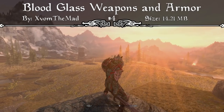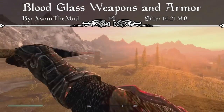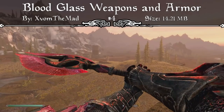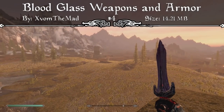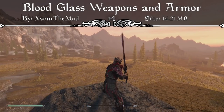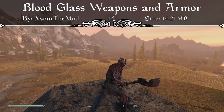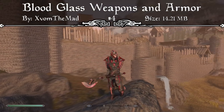Whenever I personally play the game, I always find myself going more towards the Light Armor category, and Glass and Elven are the two I tend to stick with. So the Bloodglass Weapons and Armor is a perfect mod for those who love Glass Armor, because it's completely new and remastered, but it doesn't remove the original Glass Weapons and Armor in the game. You actually have to craft all the Glass Armor and weapons first before you can transform them into Bloodglass Weapons, which gives you more of a feel of upgrading your armor as you progress through your character.